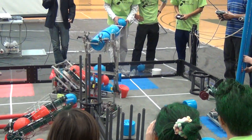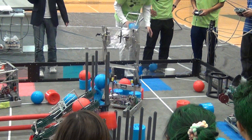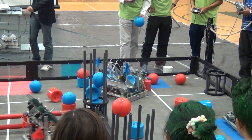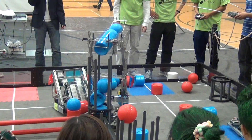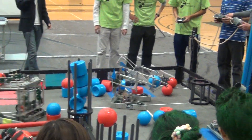But now 1492 going for the tall goal right at the start, getting one, two, three, four game objects in there. 10B also scored two points over there. And at the same time, 2A tried to score two points in the side goal. Red Alliance just got a ton of points. But 1492 scored a lot for the Blue Alliance.